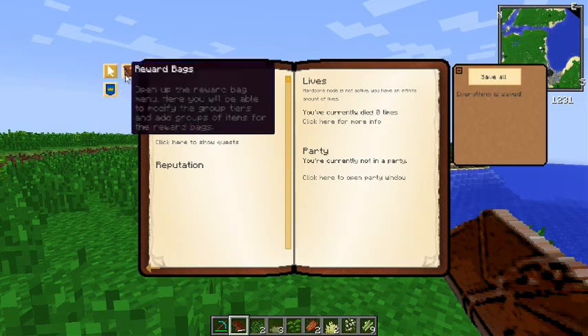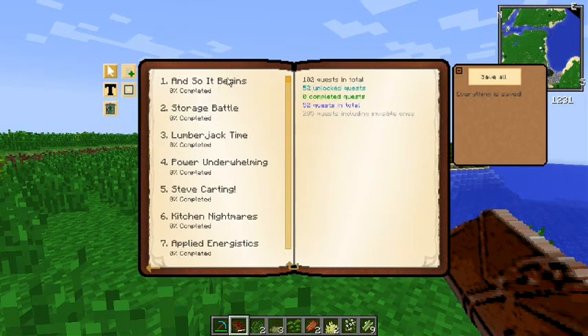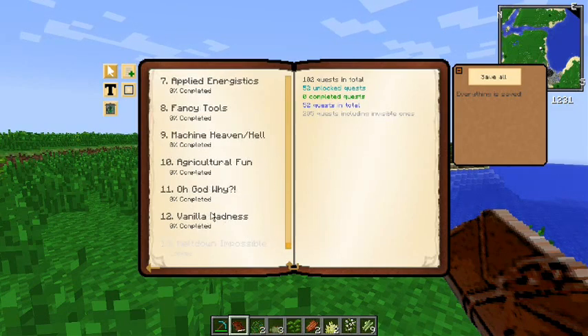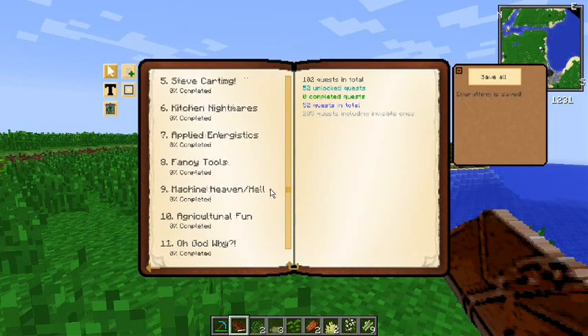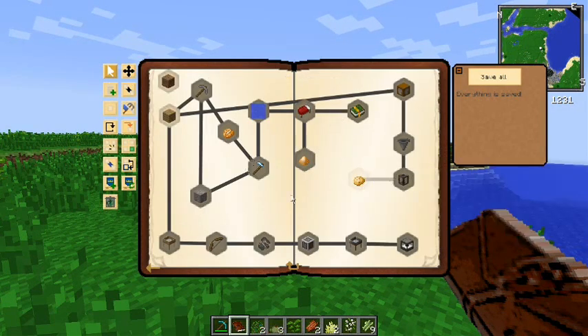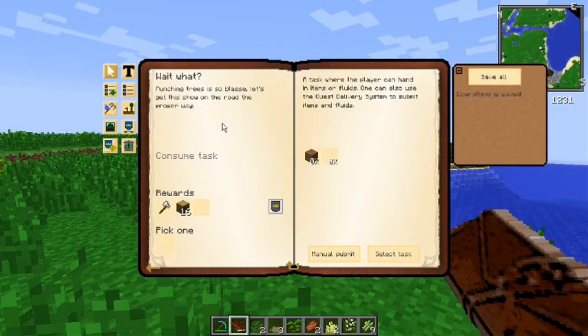Yes, there's actually a quest line called 'Oh God, Why?' — I'm evil, deal with it. This is the edit mode so you get to see all the quests and everything. This is your first chapter — punching trees. Let's get this show on the road the proper way.